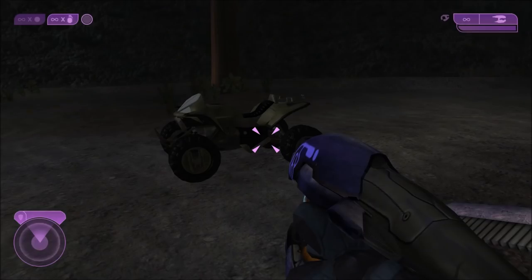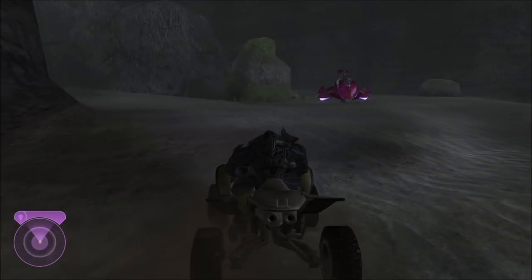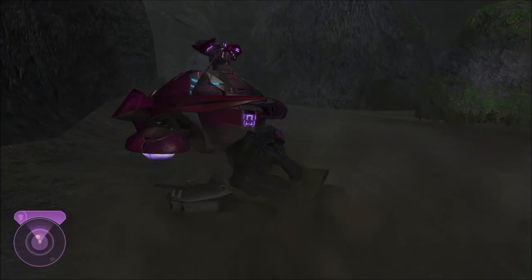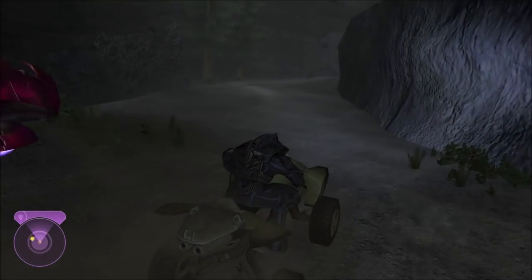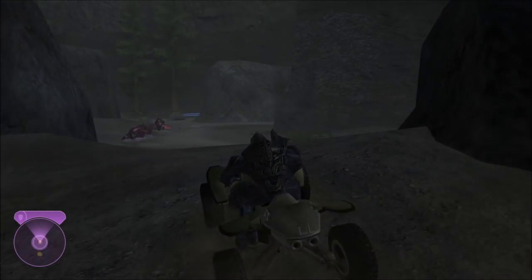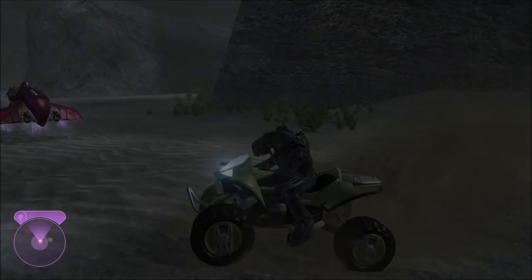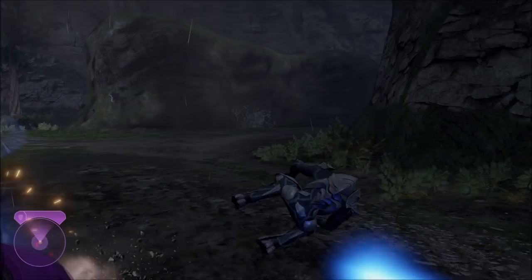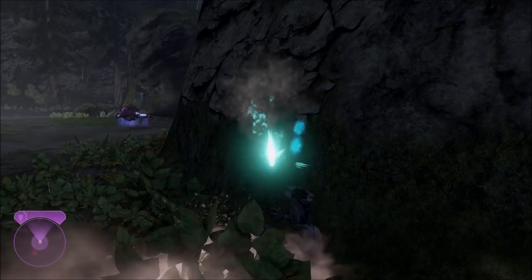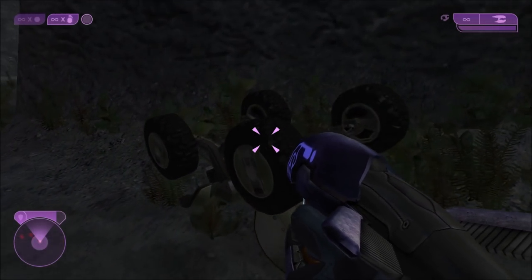Now in Campaign, if you're wondering what it looks like in Anniversary Graphics — well, it has no model at all in Anniversary Graphics. Not even an untextured model, not even a gray cube. The mongoose is just completely invisible in Anniversary Graphics. And if you switch to Anniversary while driving it, you'll just look like a floating Arbiter.